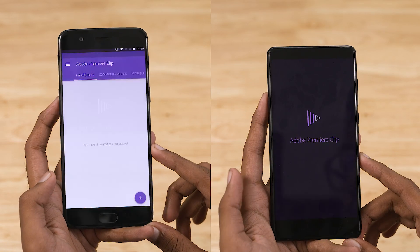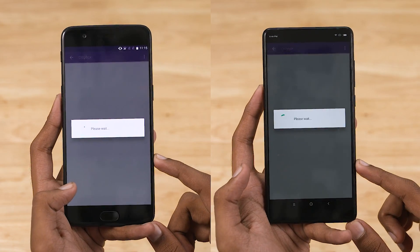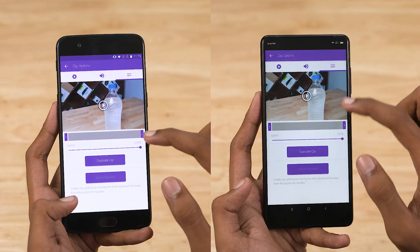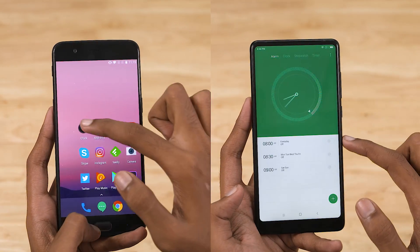Anyway, let's now jump to a heavier test — one that involves more apps, heavier games and even rendering. I'm getting this video ready to render. Note that I am using the same exact video, a 4K 30fps clip, slowing it down to 25%. Let's once again go ahead and start the stopwatch.